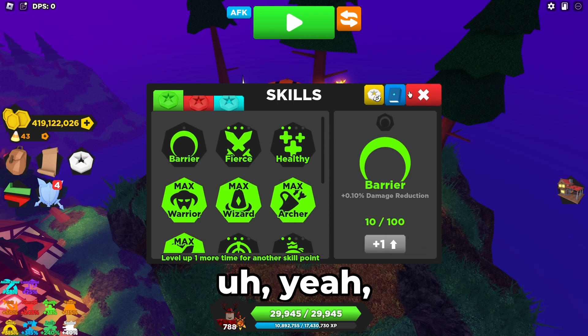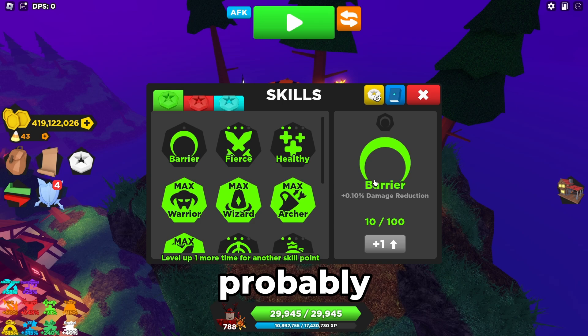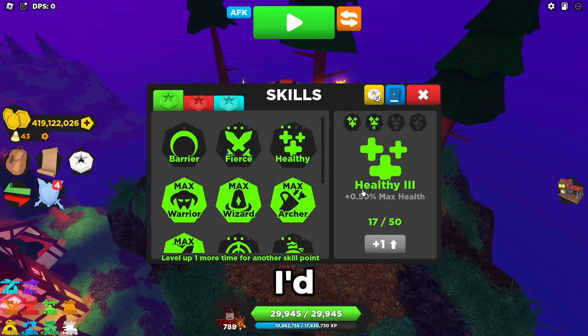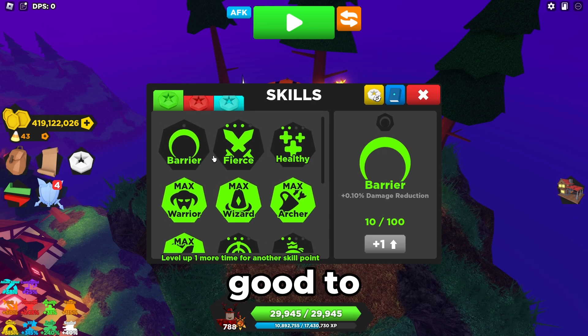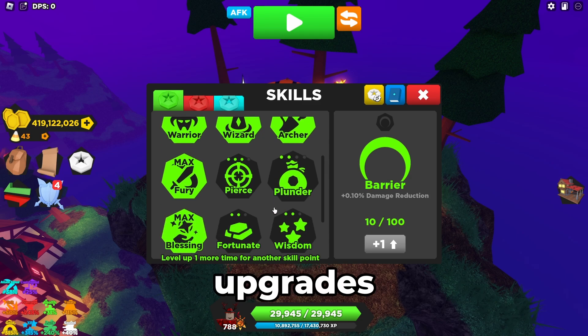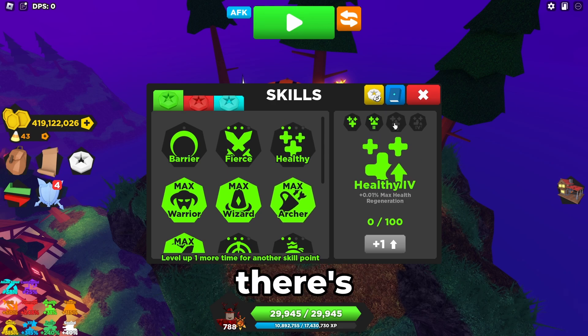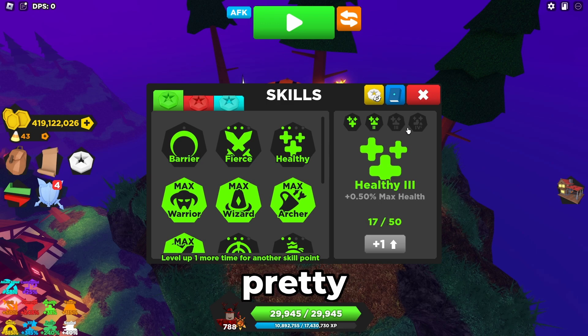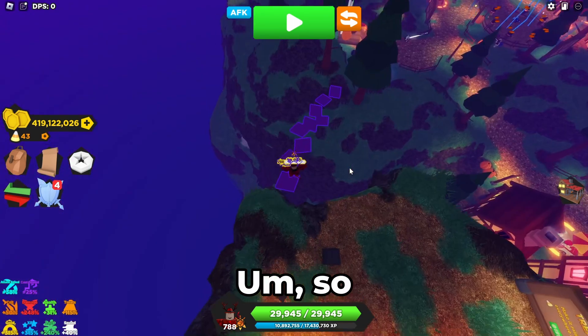Yeah, so that's just one percent damage reduction. If you look here, it'll show. I'm probably gonna say — I mean, 10 damage reduction is not that good. I'd probably go for health over Barrier. I think Barrier would be a later-down-the-road type of skill — it's not super good to be honest. I mean, 10 damage reduction is pretty good if you can get all 100 upgrades, but until then, one percent is basically nothing. There's really not any way to show this in a dungeon because you're just gonna take less damage.